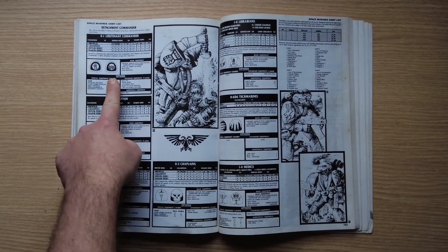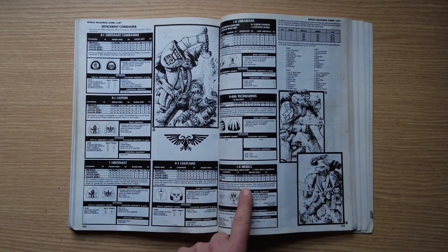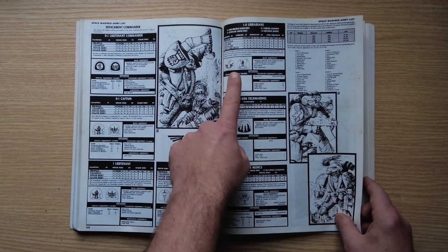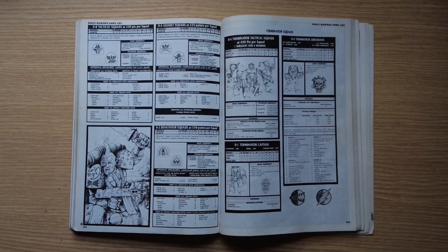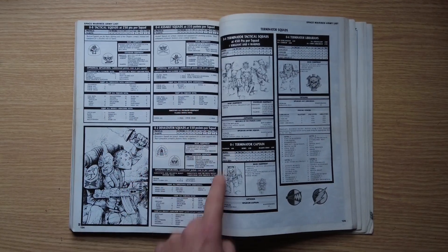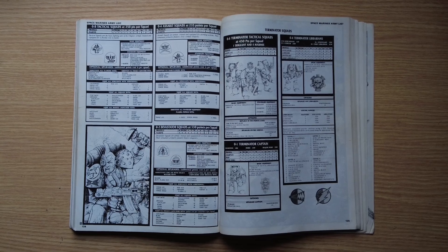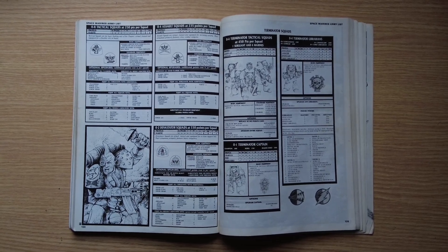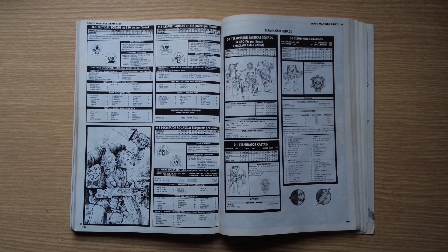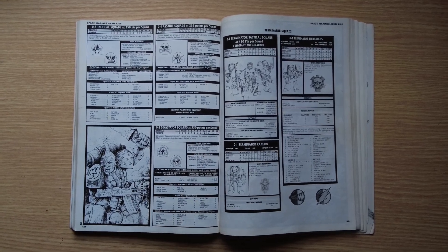The army list proper includes Lieutenant Commanders, Captains, and Lieutenants. You must have a Lieutenant, a Librarian, a Chaplain, and a Medic. Tactical, Assault, and Devastator squads are optional — 10-man squads with one special weapon, one heavy weapon, a sergeant, and seven other Marines. In 3rd Edition it became a big deal when you could split squads, fielding 5 and 5 — heavy weapon staying at the back while the others advanced. Terminator squads are also available.